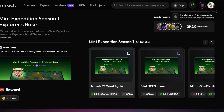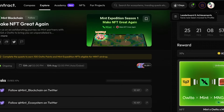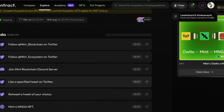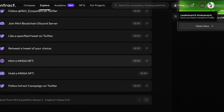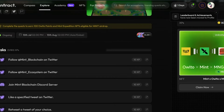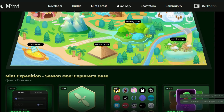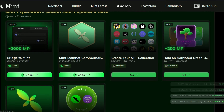This is the Mint quest on Intract. Click on it to see the necessary tasks — there are social tasks you can carry out on your own. Then you need to mint the MNGA NFT. Complete the quest and claim your NFT, which will tick as checked on the Mint quest page — just like this one has already checked in.